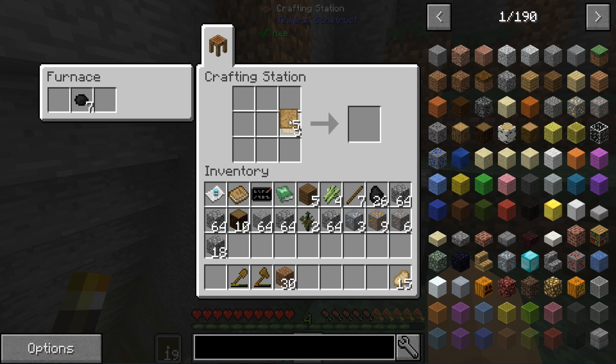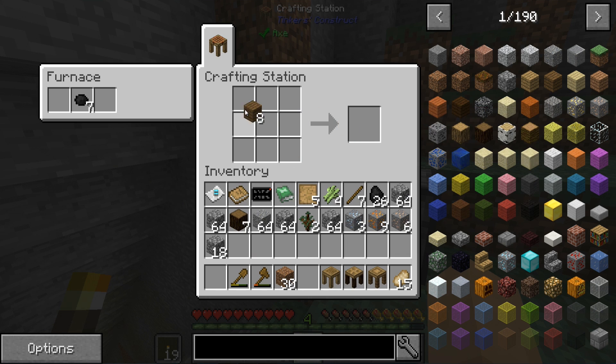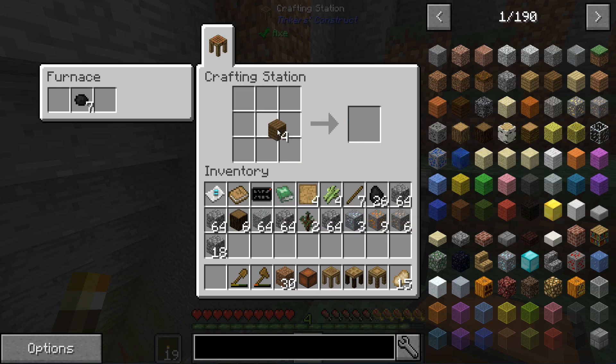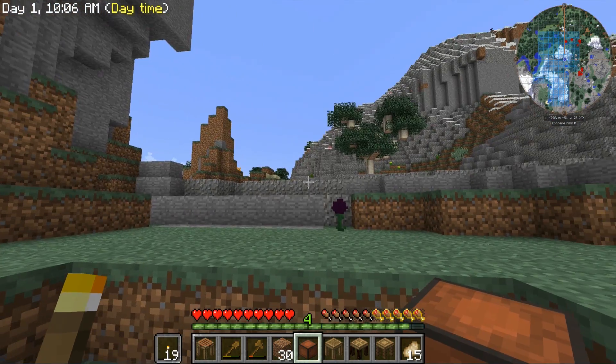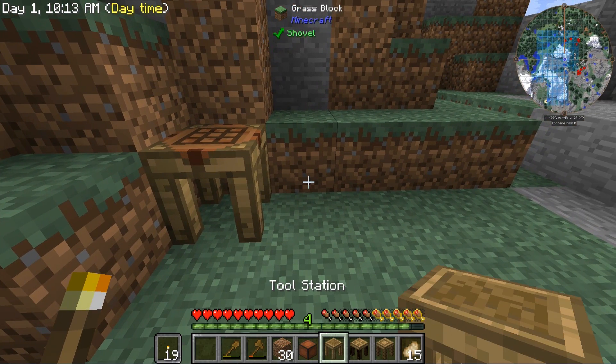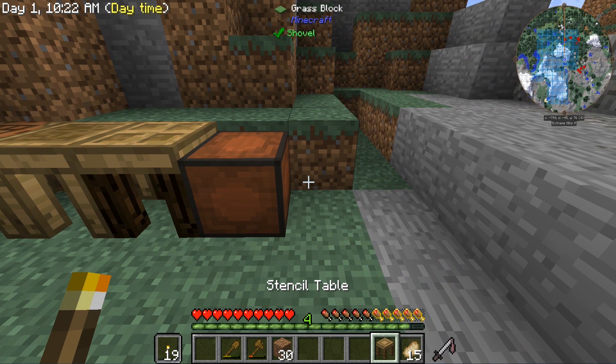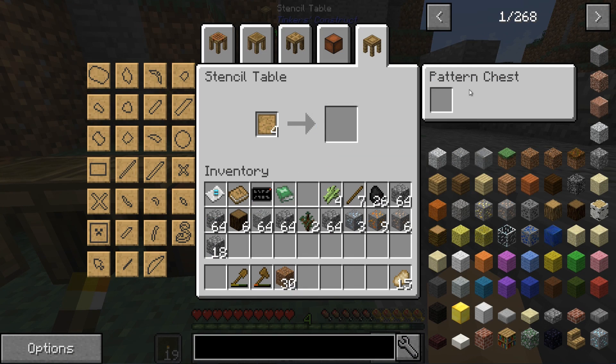Let's get our blank patterns. We need a few of these, we definitely need the stencil table, we get our part builder, we need a crafting table — tool station. Last but not least is a chest. I'm going to make one more crafting table just to complete this whole trifecta of the Tinker's Construct stuff. The tool station goes there, then we do the part builder, pattern chest, stencil table — and that'll go directly into the pattern chest.